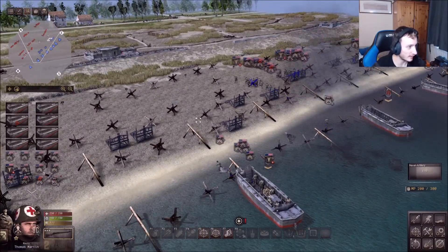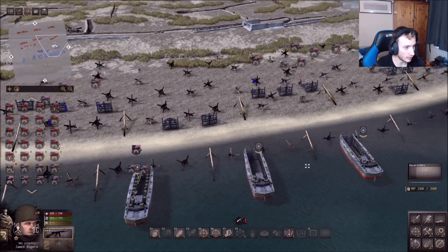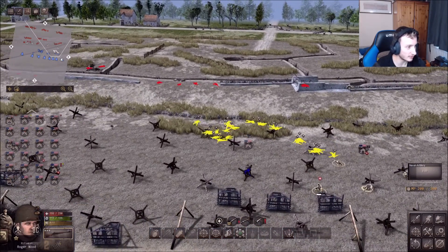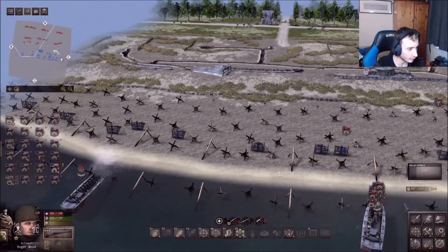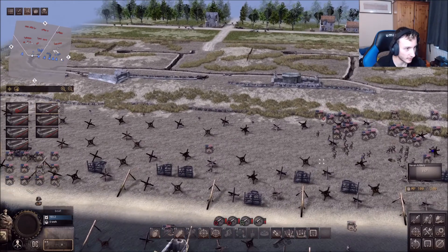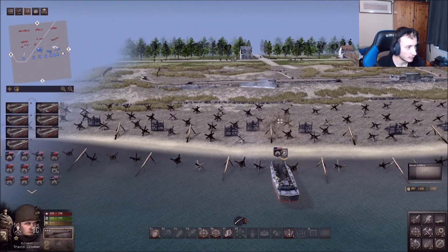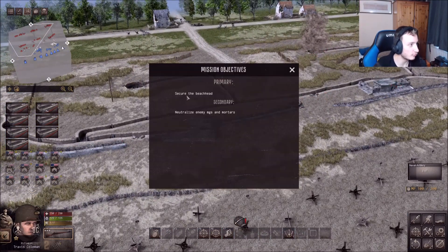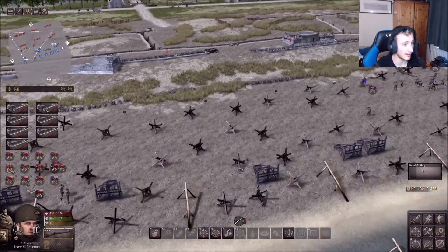We've got some glitches going on as well. Some of the mods are actually kind of glitched. We are absolutely getting wrecked by the artillery — we need to take out the mortars too, they are absolutely wrecking us. Our men are leveled and ready to go but we haven't got many left. Our objective is to secure the beachhead and neutralize the enemy MGs and mortars.